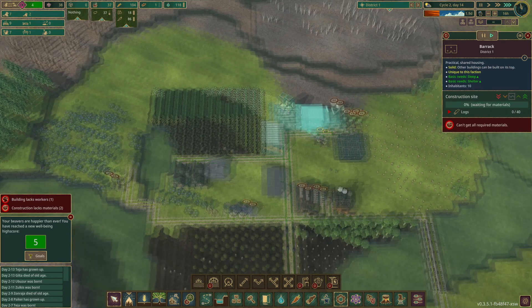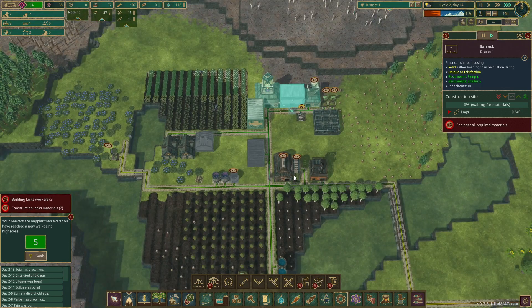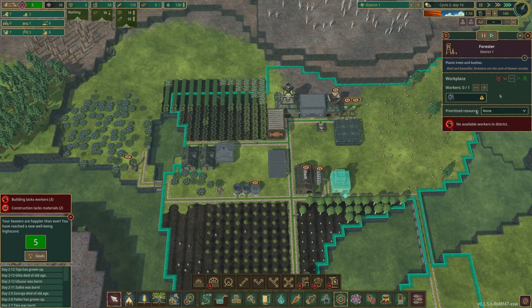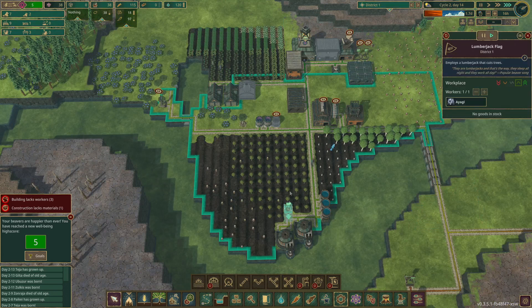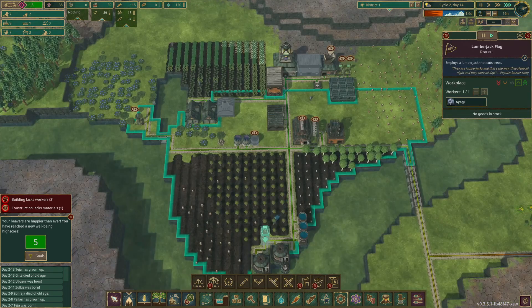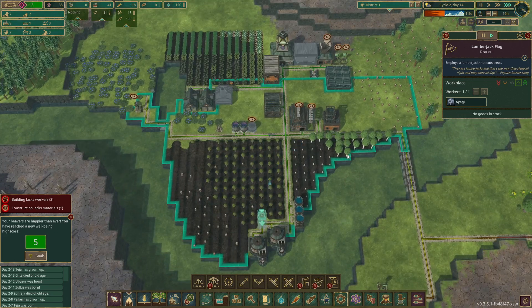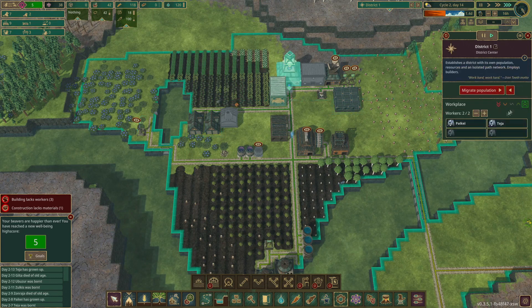Buildings get built and beavers grow up - we have plenty of workforce. We need one in the forester really, ideally. It's urgent right now because we do have some trees that have been planted. We don't want to run out of trees entirely, otherwise it really messes things up in terms of what you're building.